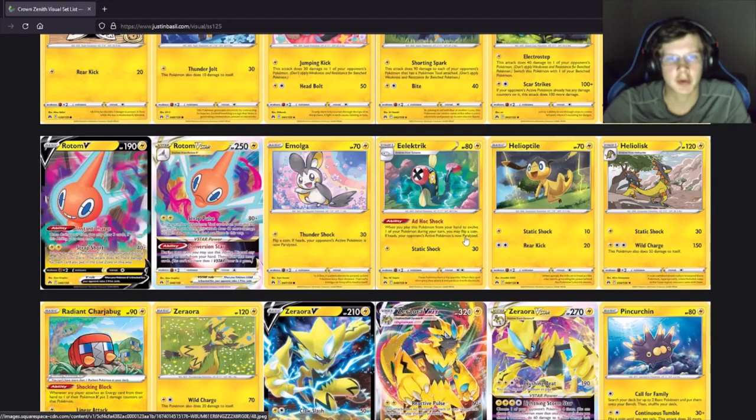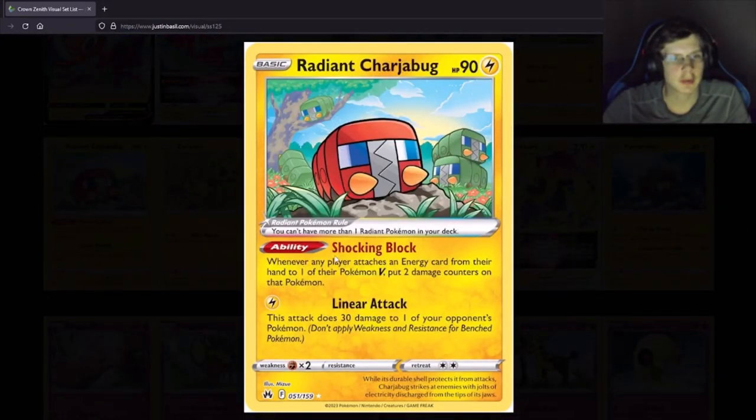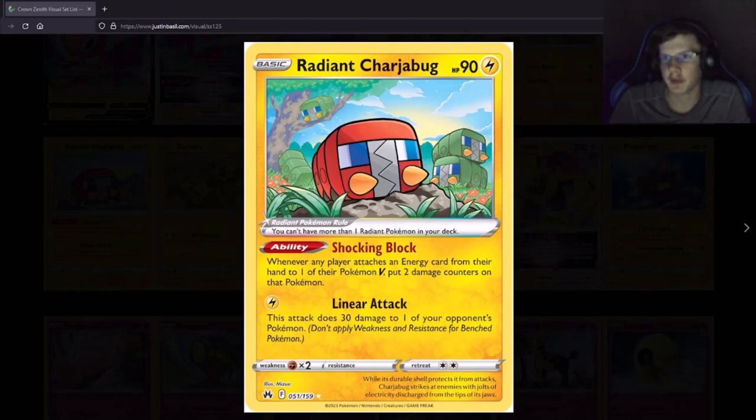Electric type with a chance of paralysis — that's gonna be good. Radiant Charjabug — what in the world? Whenever any player attaches energy from their hand, put two damage counters on a Pokemon. That's kind of similar to Arc Suit Rotom but you have to evolve this guy. It applies to any player though, so it's not that great. Maybe Standard because there's a lot of these spread-damage builds, but it's such a weird, random thing to create.